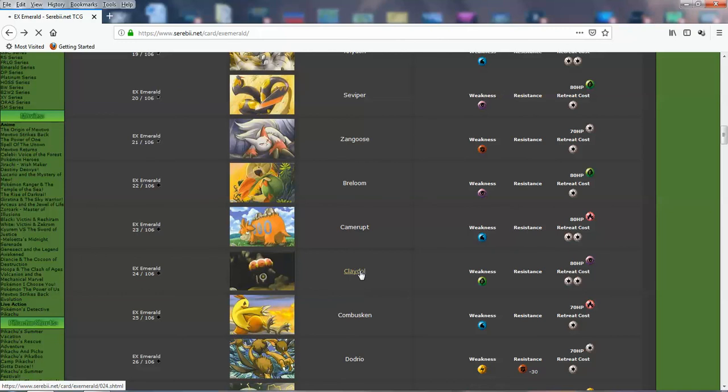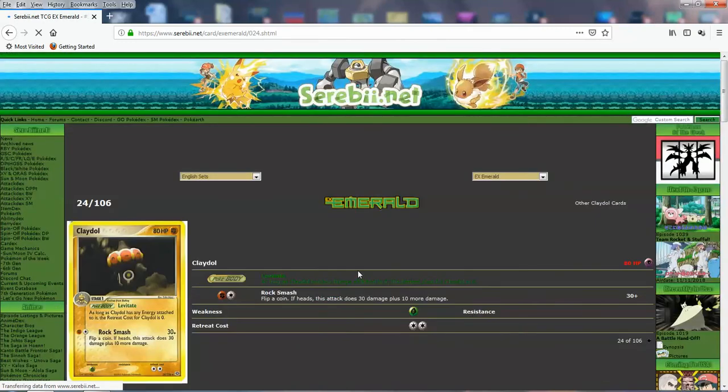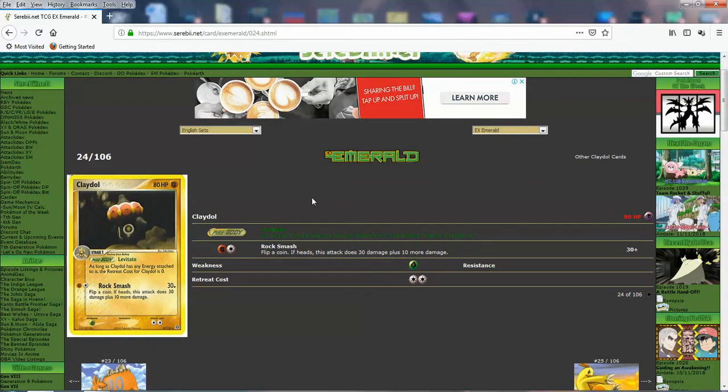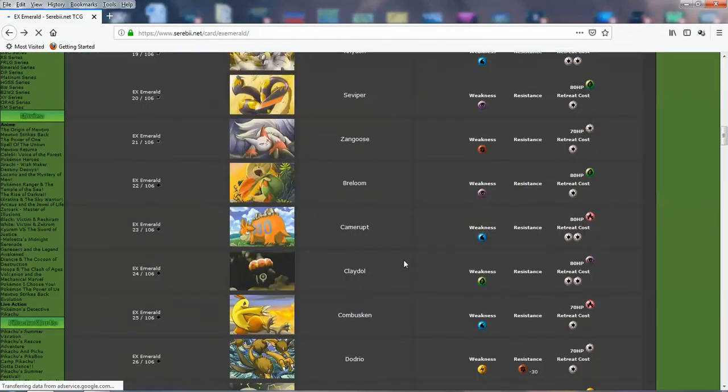Let's look at this Claydol because I like it — it has this sort of clay art style and it looks sort of happy when you look at its eyes. I love that. It's got Levitate: as long as it has energies, retreat cost is zero. Pretty cool — attack isn't so great, but it is what it is.